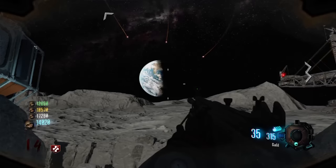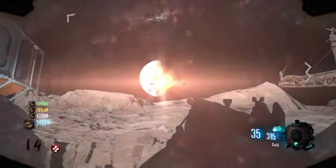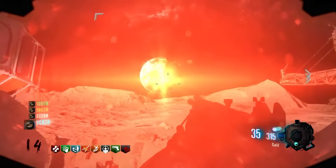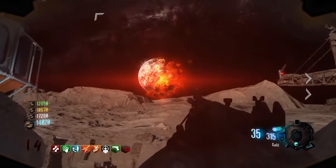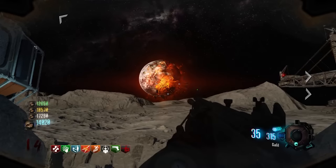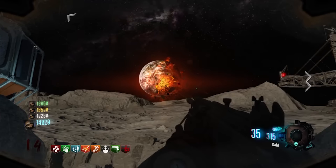Last but not least on our Black Ops 1 adventure is none other than Moon. There is no better way to end this game than the easter egg ending itself. This ending has to be one of the best ones in Black Ops history. Seeing the rockets head towards earth, hitting it and blowing it up leaving it in smithereens was one hell of an experience. Especially when you could go back to Area 51 and see the damage you've caused. Truly amazing. On top of that it also sets us up for the whole of Black Ops 2, so in my opinion it deserves a top spot.